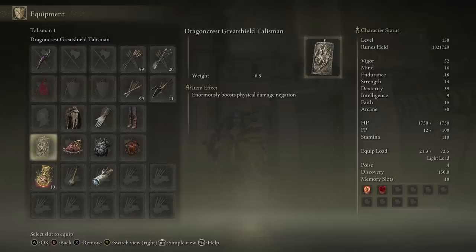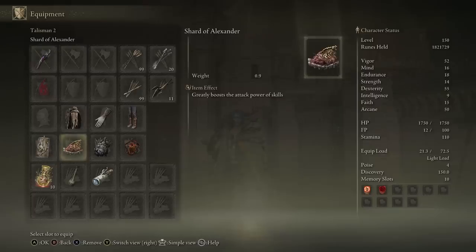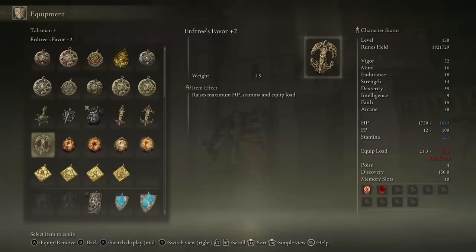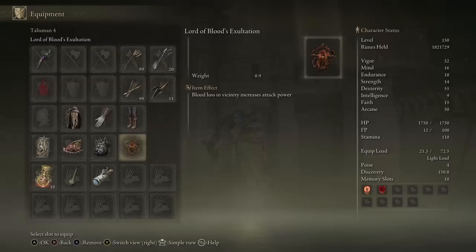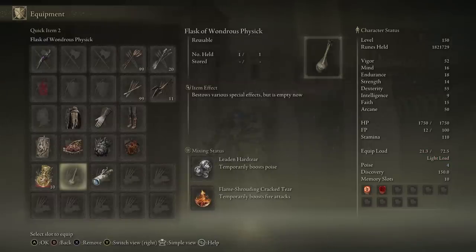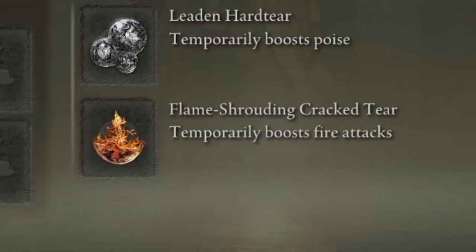For talismans, I'm running the Dragon Crest Greatshield Talisman — just a classic, reducing physical damage taken. The Shard of Alexander is vital since we're primarily using the Ash of War. To achieve light load with better armor, I'm running the Great-Jar's Arsenal, raising maximum equip load as much as possible — you could replace it with Erdtree's Favor for equip load plus health and stamina. Lastly, as a bleed weapon, Lord of Blood's Exultation is what you want to run. There's also the White Mask headpiece if you're willing to go medium load, increasing your damage with bleed even more. Don't forget the Flask of Wondrous Physick with the Flame Shrouding Cracked Tear to boost fire damage further.